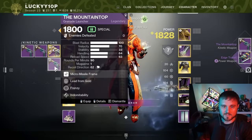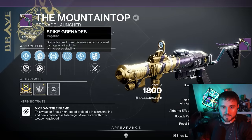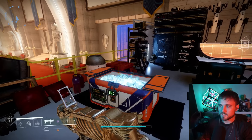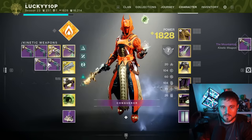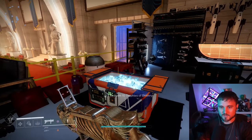There's not a guaranteed chance you'll get a Mountaintop every time — it's just a higher chance, keep that in mind. This time we got Lead from Gold, Frenzy, and Spikes — actually a decent roll, not bad at all. But not the exact god roll I want; I really want that Recombination perk. That thing is very, very potent and powerful.